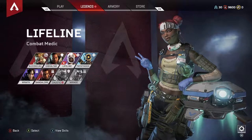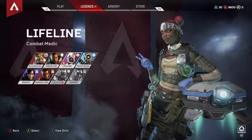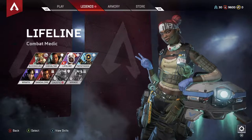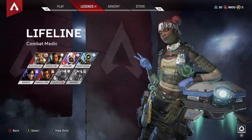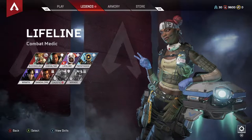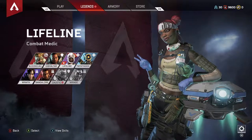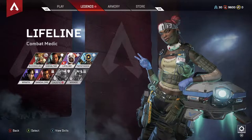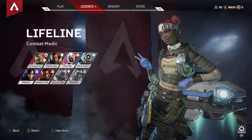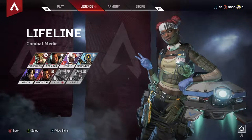She has the quicker revive time. She can run in, revive teammates, and gets that nice little shield wall, which is fantastic because nobody likes being thirsted out. After that, she has the DOC drone, which is great. You can put that down for either the whole squad or yourself. So if you get shot up a little bit and you're low on shield, you can put the DOC drone out and then pop shield at the same time — you kill two birds with one stone.